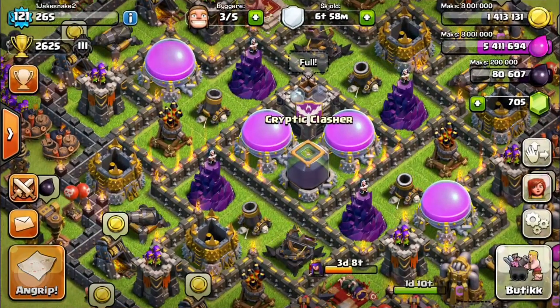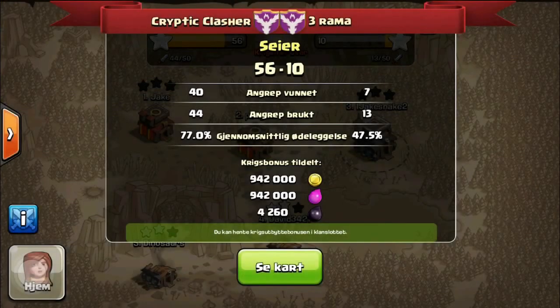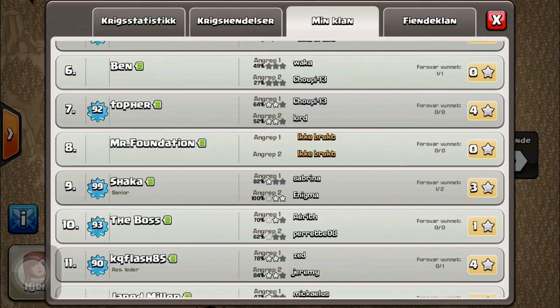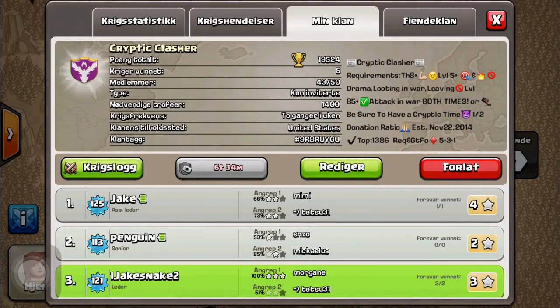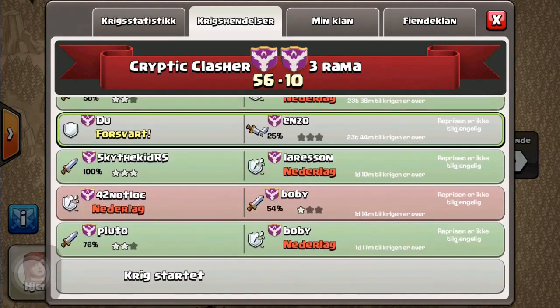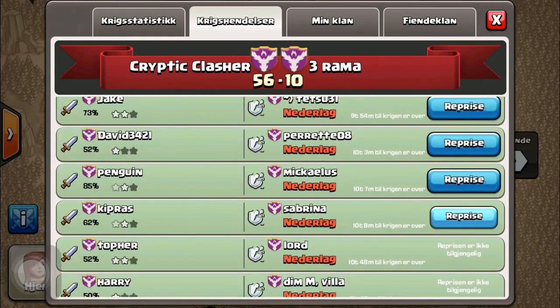What's up guys, it's JakeSnake2 here to bring you a pretty cool replay. Our last war, we beat Three Rama 56 to 10. They didn't do so well — they only attacked 13 times and failed just about every time. Here's our clan; these two guys were out of town and couldn't attack. Here's our stats and theirs. They only used 13 attacks, it was a pretty easy war. I defended three times. Here's the replay I want to show you guys.